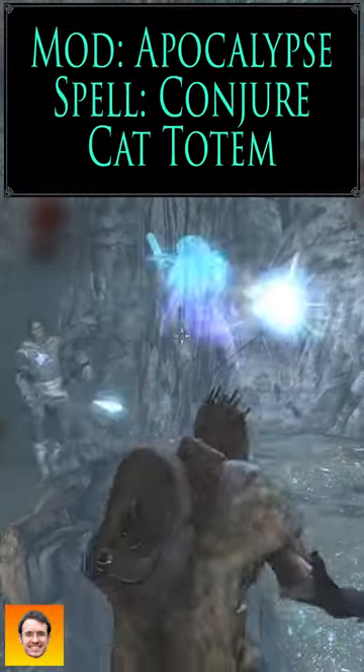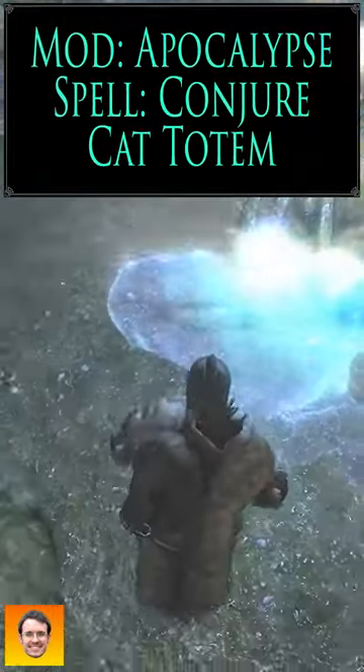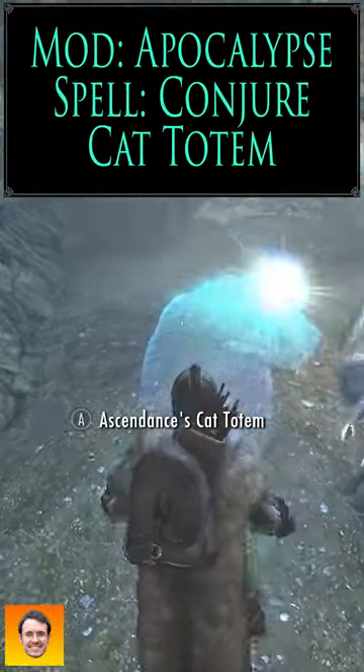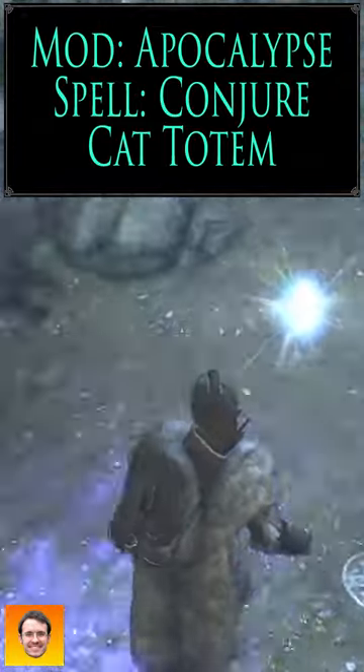Next we have the Conjure Cat Totem. Your totems actually come across as like spirit creatures, which is kind of cool. I believe this one shapeshifts into a person depending on whether or not healing is required or damage.